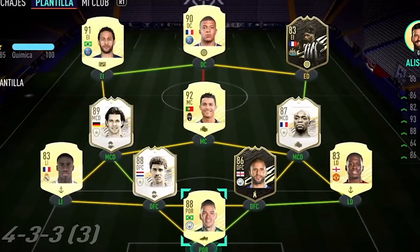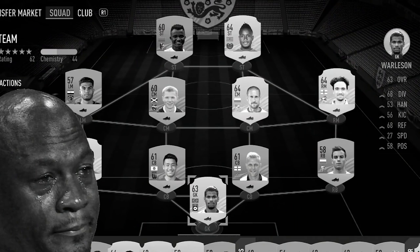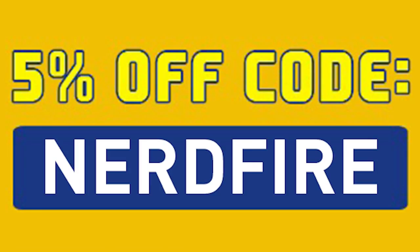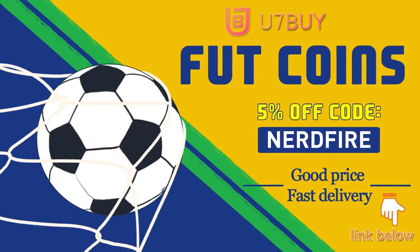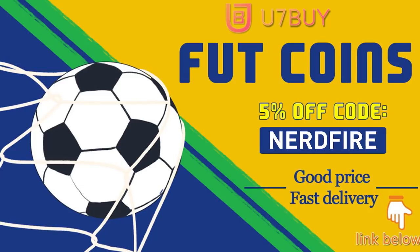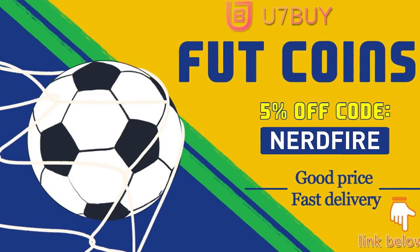Let's open a load of these 88 plus player picks. Are you facing ridiculous teams and stuck with bad ones? Head over to you7buy.com and get yourself some foot coins using the code nerdfire at the checkout for 5% off your order. It'll be linked in the description. They are cheap, safe and the most reliable, so make sure you go check them out and make your team better than ever.